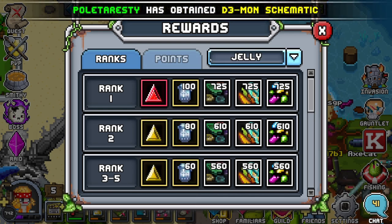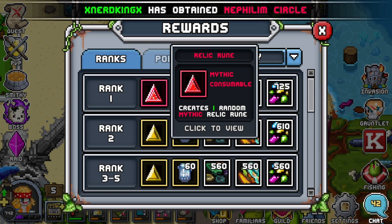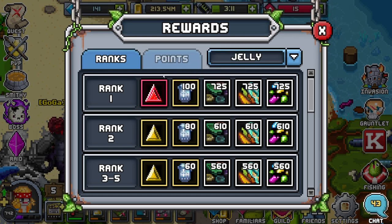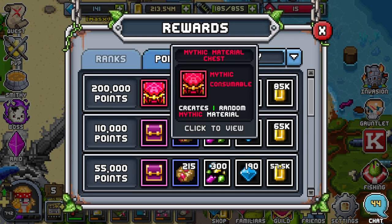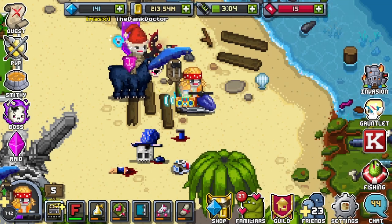I recommend pushing Invasion if you're lacking in your Rune Department. It's always really good to have these runes as a reward, because this is one of the most expensive runes to make right now — either the Upwards Triangle or the Center Rune. The points threshold is 200k to get the Mythic Material Chest. That's it for Invasion.